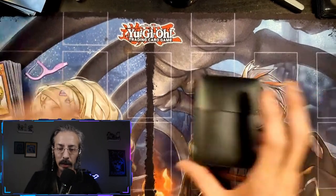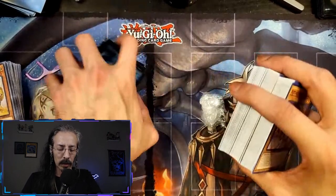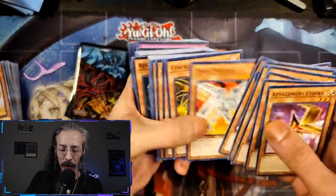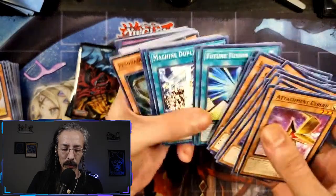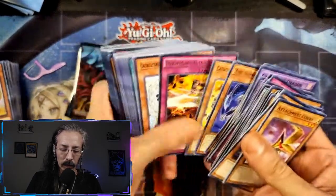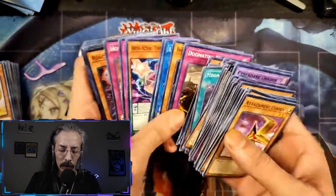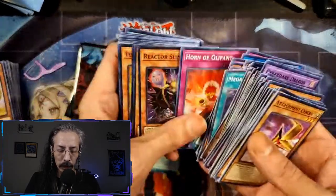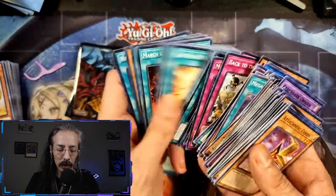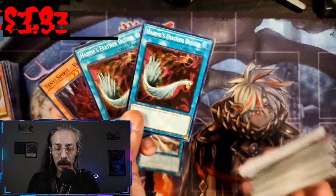Now this one we haven't looked in yet. I did see an Infinite Impermanence in there — I'm sure this is going to be mostly commons. Cyber Dark stuff, yeah, this is all just starter deck. Oh, we got a rare Ignite Burst. We got a couple of reactors, Slime, and a couple of Slifer decks in here. Littlest Angel — oh! Two more Harpy's Feather Dusters, also going in the shop.